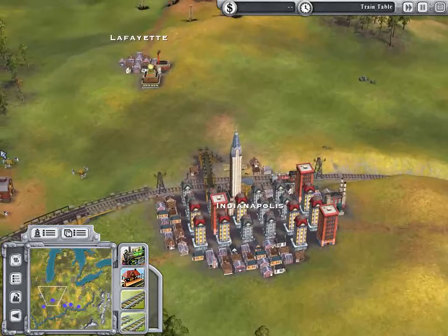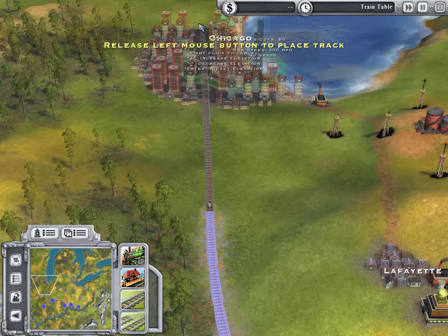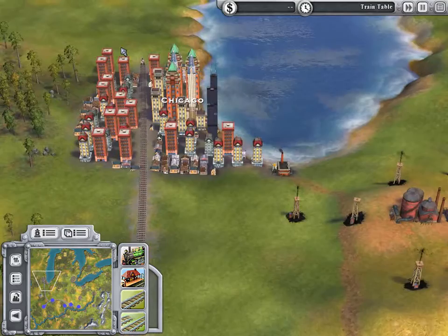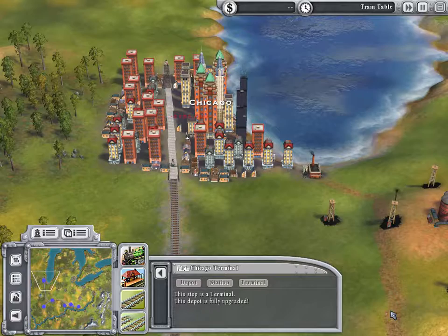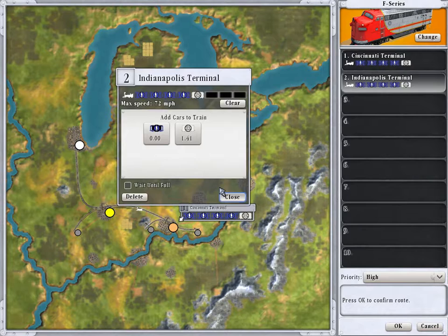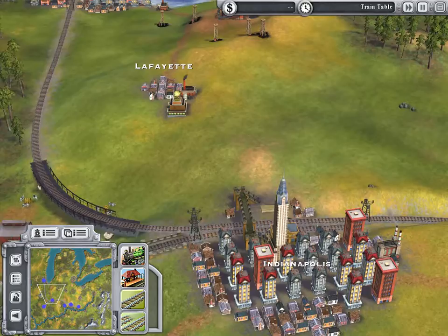Now we're going to make our extension up to Chicago so we have enough passenger service to get our railroad kick-started, because we need a ton of routes — right now we only have two cities connected. With this third junction it will really help. I'll save it again — whenever you have a big piece of something done like track or industry, save it. We'll upgrade this too. We'll go find the other train that connected these cities, change its consist, and keep it going straight through to Chicago, adding another mail car. It'll make its way back to Cincinnati. So that's all set up.